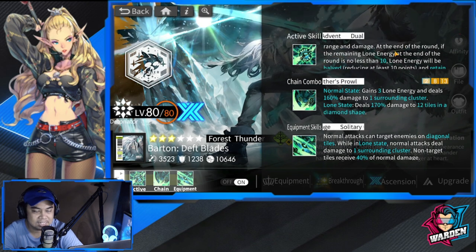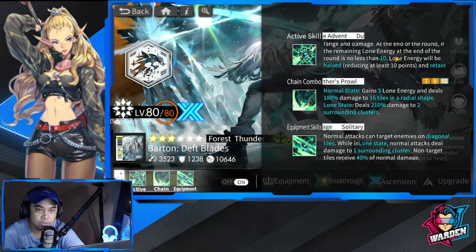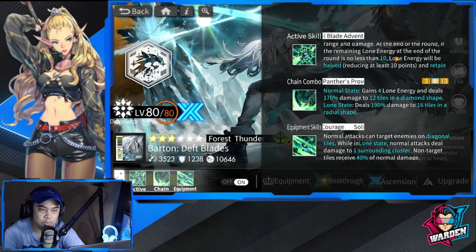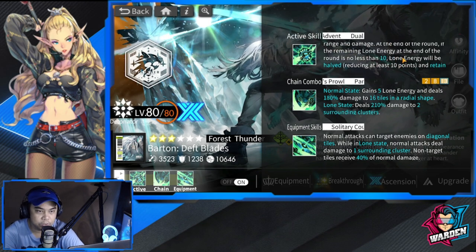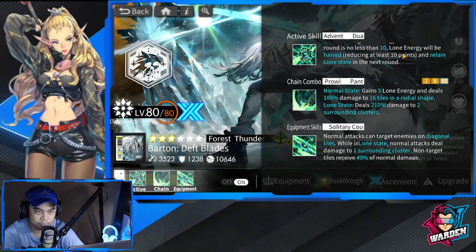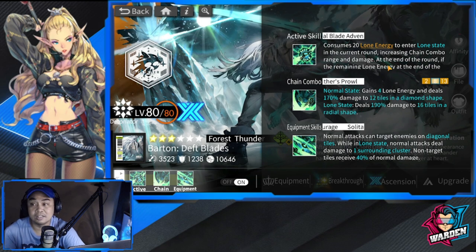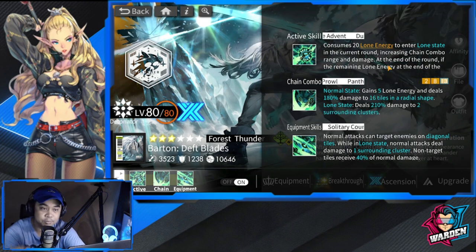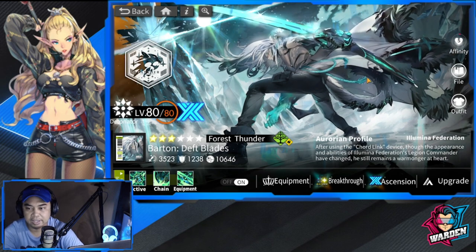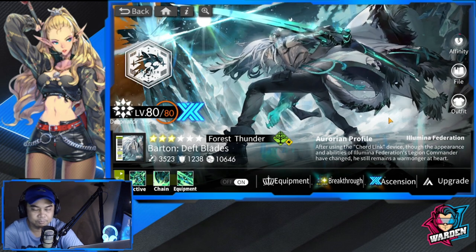At the end of the round, if remaining Lone Energy is no less than 10, Lone Energy will be halved. So if it's more than 10 it's going to be halved, which is why you have to keep generating Lone Energy. To retain Lone State into the next round, you need at least 10 points remaining. He provides a lot of buffs for himself, a lot of attack opportunities, and that dual blade has very long reach.